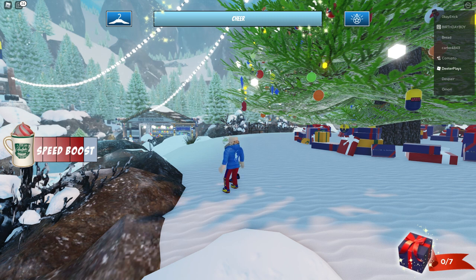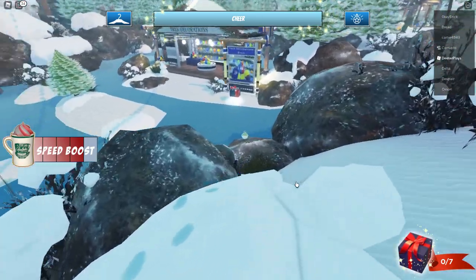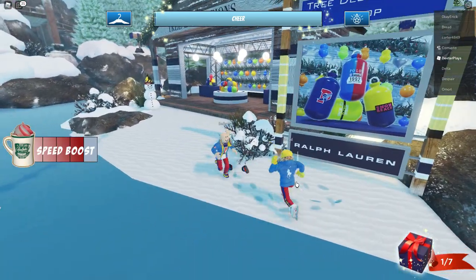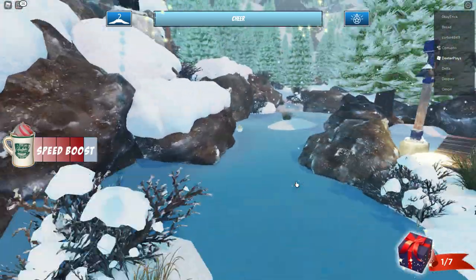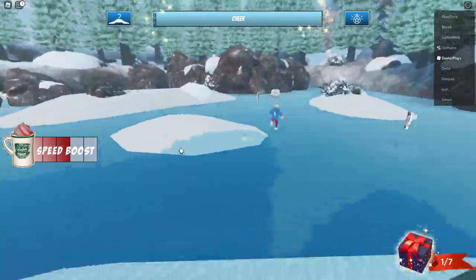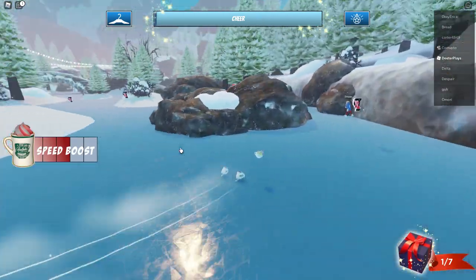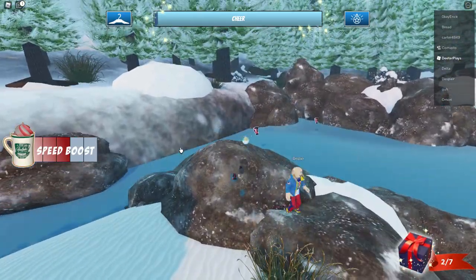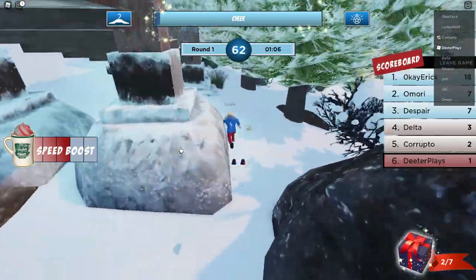Now I'm going to show you where to find all the presents the easy way. The first one is just right there in front of where the tree decorations are — super easy to find. Shout out to some of the guys in the server like Despair who were helping show me where some of these items are. For the second one, we're doing the ice skating area and you can see this little island in the middle — it's behind that blue and red polo shack, that's where you find the second present.